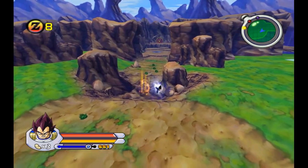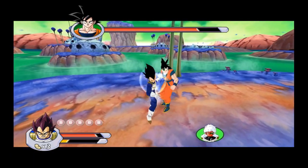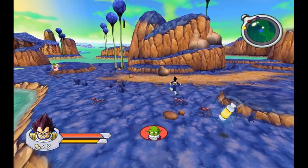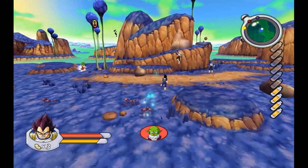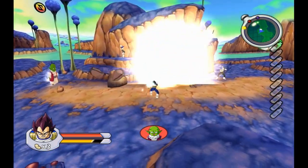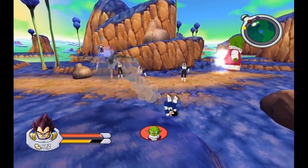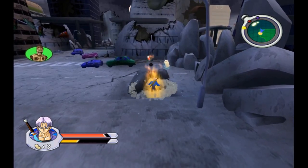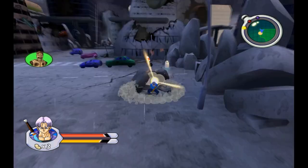The sagas are: the Saiyan Saga, Ginyu Saga, Frieza Saga, Yardrat Saga, Trunks Saga, Andrade Saga, and the Cell Game Saga. The music is great, you start with very few moves, but as you collect more coins you can unlock more moves. There are 14 playable characters and the levels are diverse and detailed. I enjoyed the game and it's among my favorites — the story elements and the music along with the good gameplay hooked me. I will replay this game anytime.